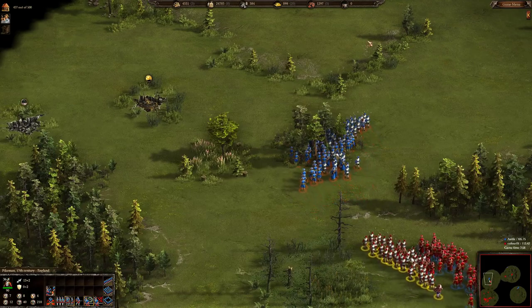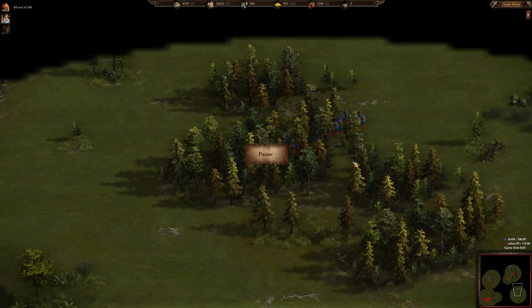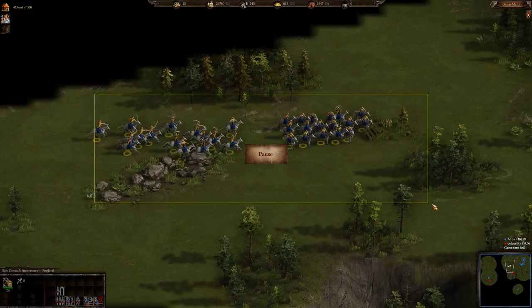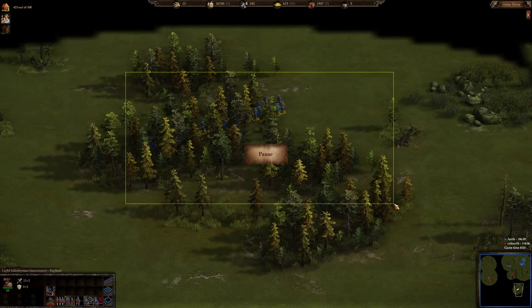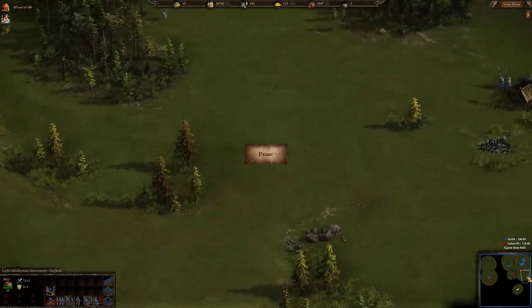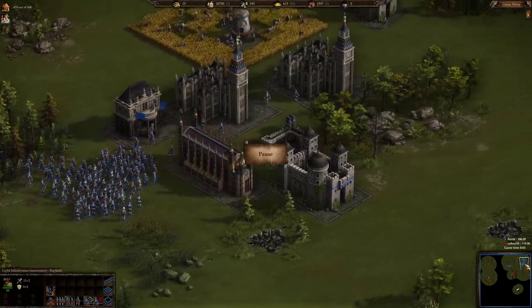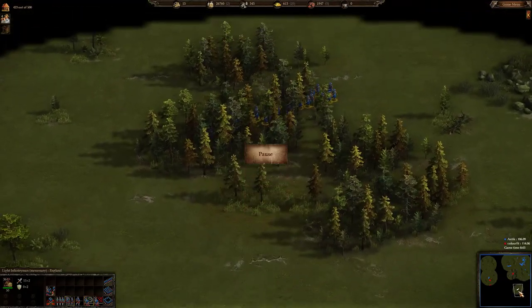Let's pause and look at what's going on. Antique has 36 light infantry over here — it's unclear why he decided to send them there. His siege cossacks are running over here, one formation is staying, and these 36 light infantry are split off. This might be good or bad depending on whether Color Feed attacks with superior forces.